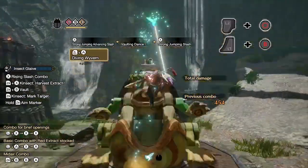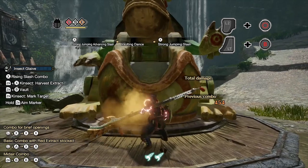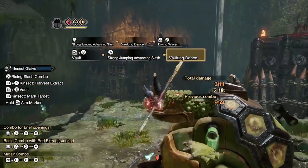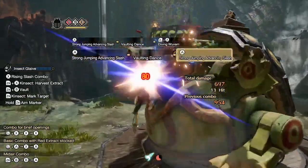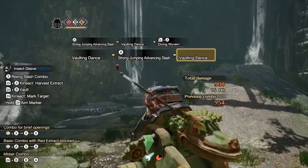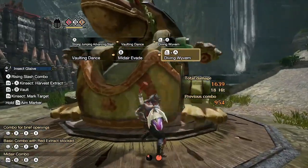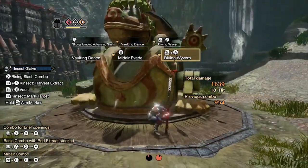An extremely important switch skill I consider to be mandatory for Insect Glaive is Diving Wyvern. You unlock it by completing the 6-star hub quest, Invoking the Insect Glaive. On its own, this move does decent damage, but its true strength lies in using it as a combo finisher of aerial attacks. The more aerial attacks you string together, the more damage it will do. The maximum amount of aerial attacks you can string together is 3, so keep that in mind when going for the move.